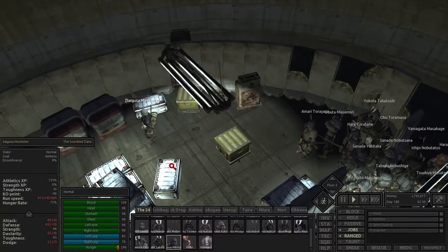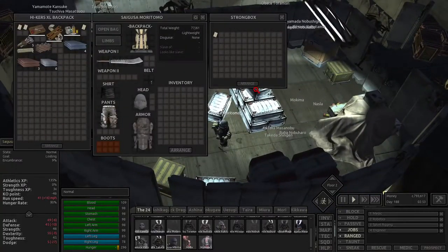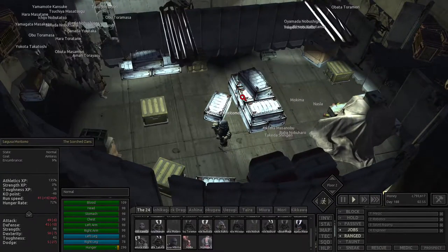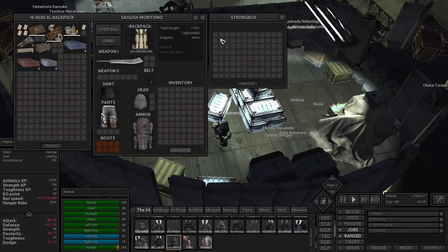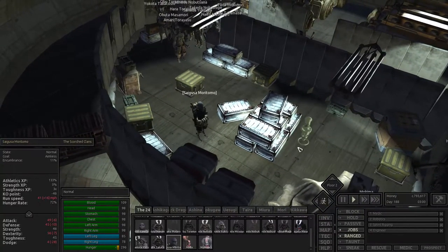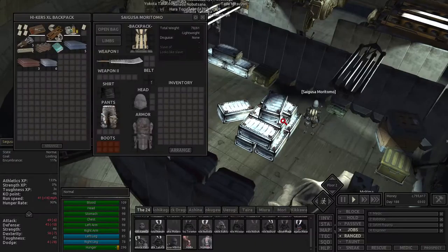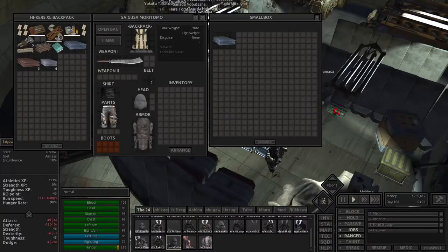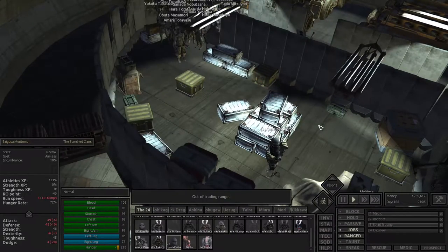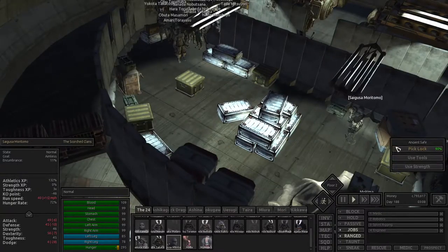Let's go here — it's empty. Now it's the middle chests. Okay, that's a note, nothing, books, nothing, plate, one ancient science book — great. Nothing, nothing. Now we take the scribe node, or tech node. So we have this, we have that. Now we're gonna pick the lock.